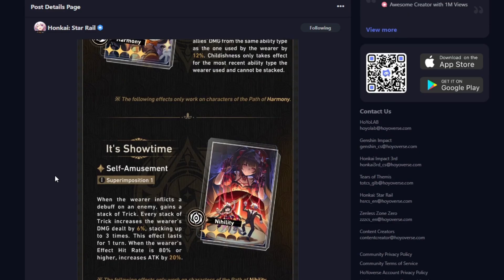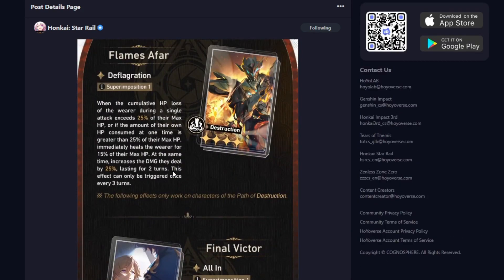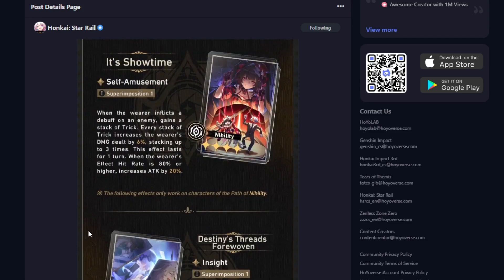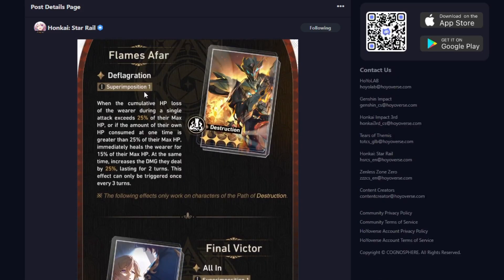Yeah, I definitely recommend those three. All the other ones are kind of eh — I'm going to have to use them in practice to see if they're good. Definitely Destruction, Hunt, and Nihility are the best ones. I wish the Erudition one was better; it might be in practice but I'm not sure. These look pretty cool. We'll get these tomorrow — tomorrow is when the Penacony update is live. There is a pre-install right now, so if you guys haven't done that yet, be sure to do it. Let me know what you guys think. I'll see you guys in the next one. Bye-bye.